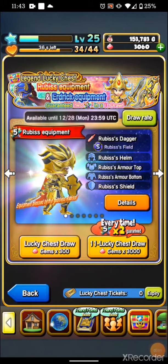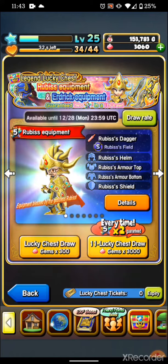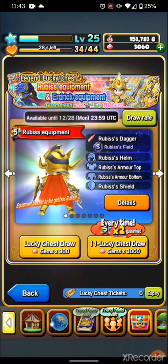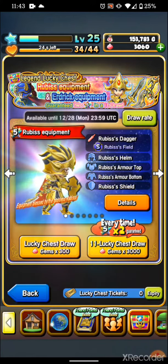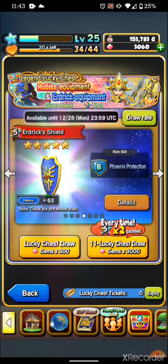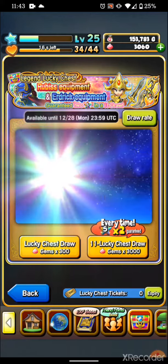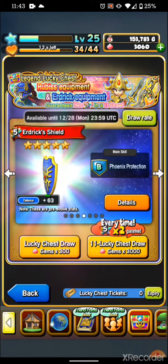Hello everybody. Welcome back to another episode of Big Shark Gaming. Today we are playing Dragon Quest of the Stars, and the Rubus and Erdrich sets are here. This is another one of the ones where you get two five-star guarantees. My friend Blue, aka Liquid Metal Slime, posted his polls and he had like ten five-stars. So hopefully we can replicate that.